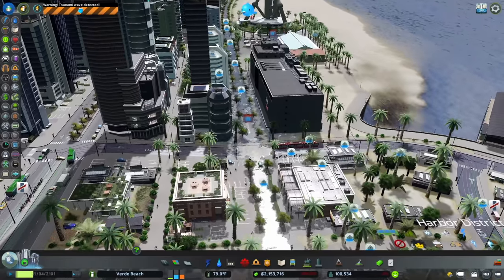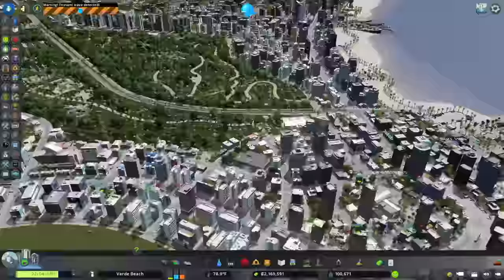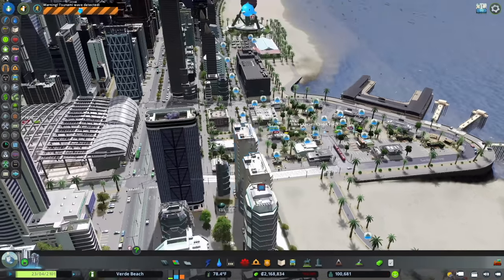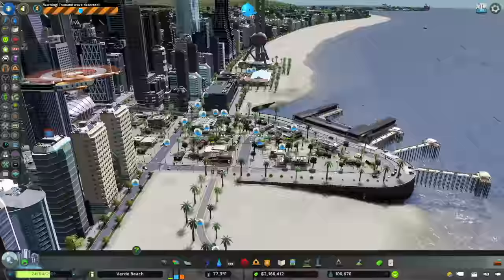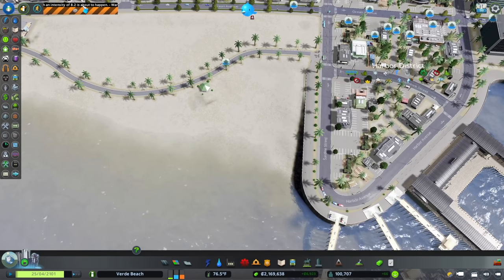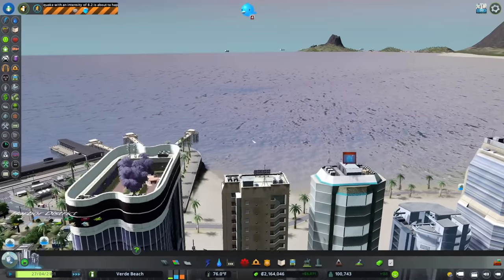That is brutal. You know, it was bound to happen. This could have been really bad — it could have come up and taken out the entire Verde Beach Central Station area. But that doesn't mean it feels good. What is this — our magazine? We'll rebuild it. Wait — a tsunami with an intensity of 8.2 is about to happen. Is this a double tsunami? It's an earthquake!